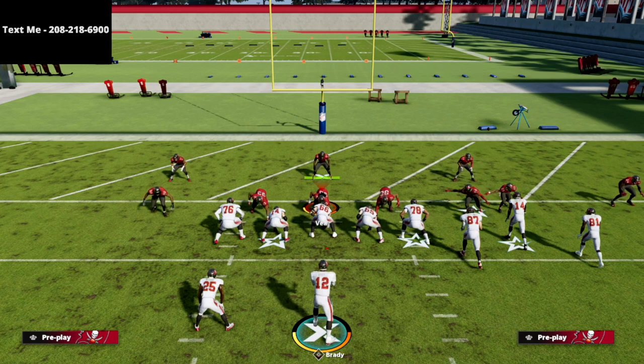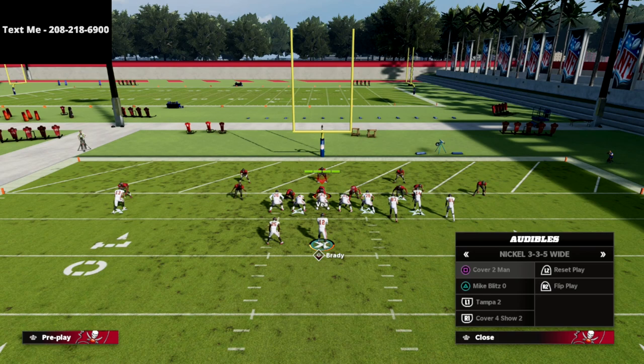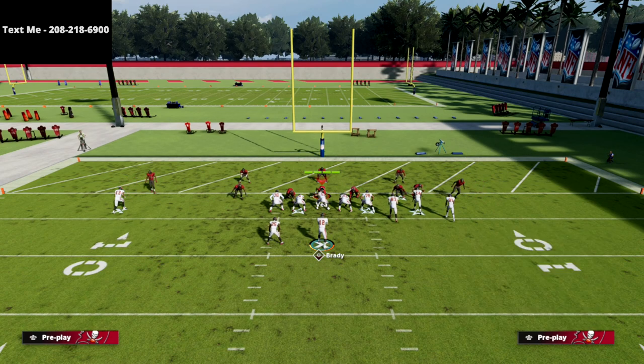If they have zone drops on, that's going to make the defense significantly worse inside the five-yard line. We're going to teach this tip without any zone drops. If they do have zone drops on, everything gets more open — every single route will be way more open.